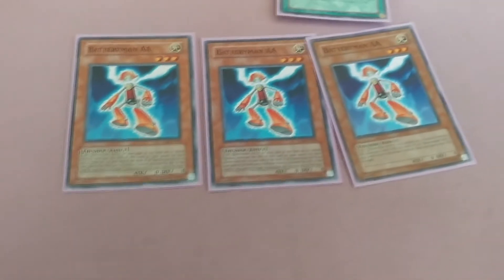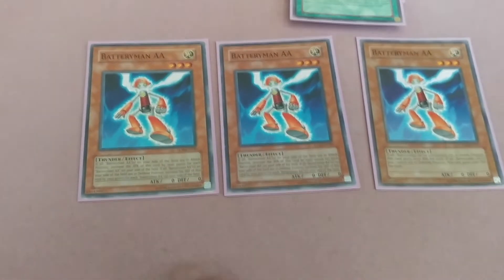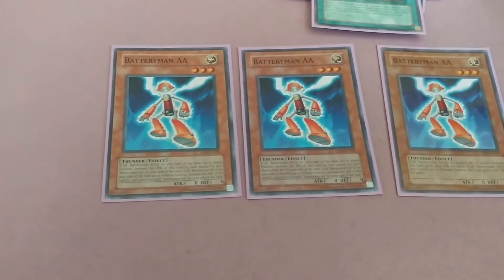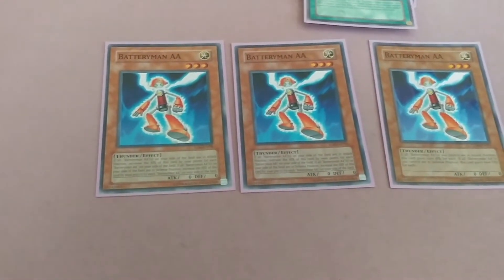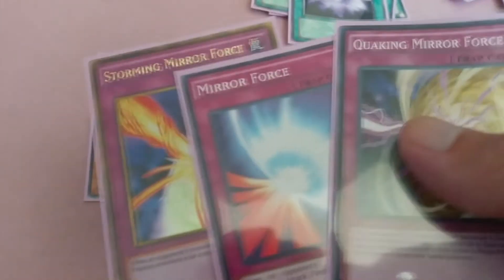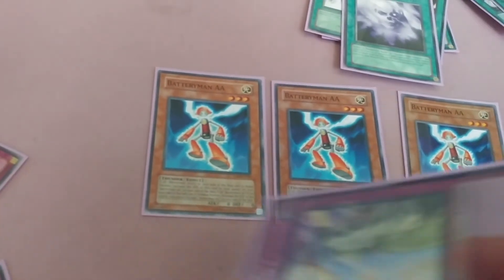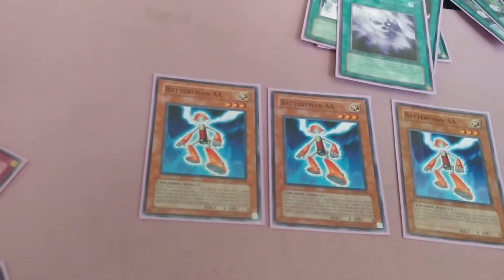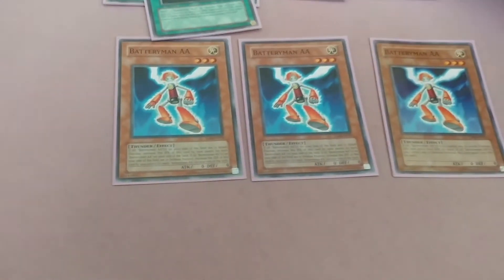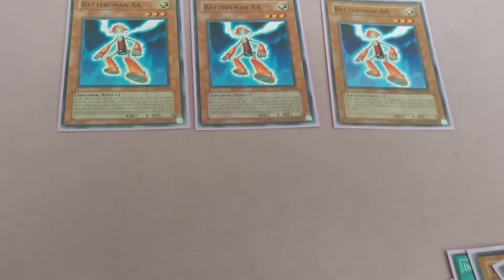Say your opponent has high-ATK monsters like 2900 or 2500 — your Battery Men are at 3000 so you can use Magical Mist to destroy them. Of course you can't attack that turn, so hopefully you have Mirror Force set. If they only have one backrow, use MST on whatever they plan to activate.